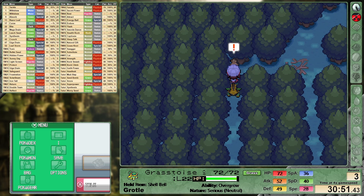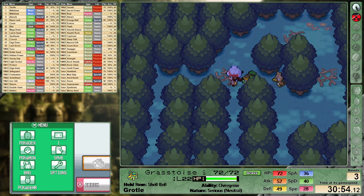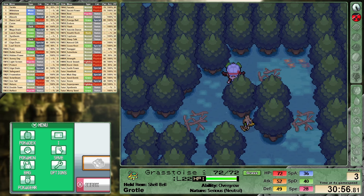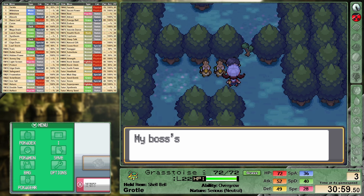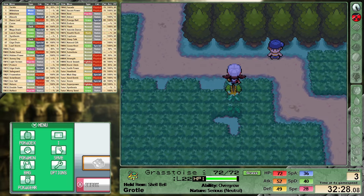Moving next into the Ilex Forest we have to save a couple of Farfetch'd — wait, what is the plural of Farfetch'd? We have to rescue two stick-holding birds. The point I was actually trying to make is that this is where in the run I discovered that the software changing the time of day was messing with Pokélink. It's not the end of the Pokélink crashes but at least it's going to be active more of the time now. We can then continue through the forest with our eyes set on Goldenrod next.